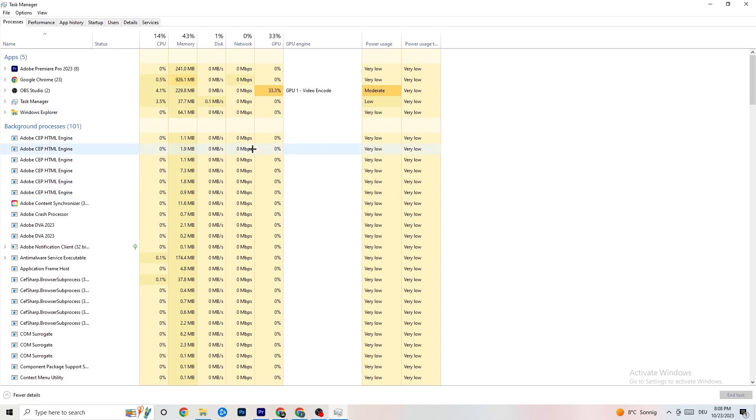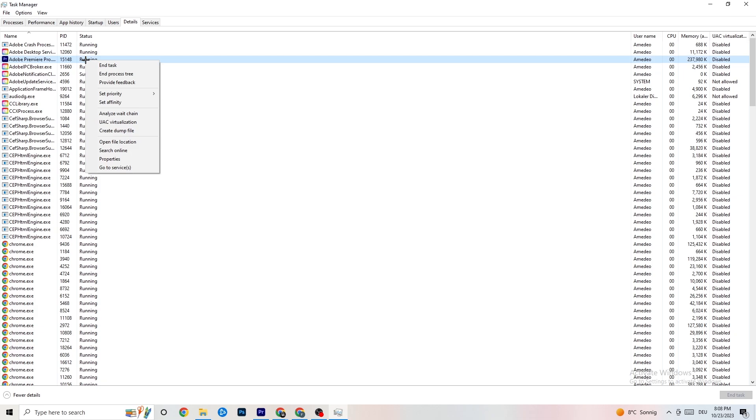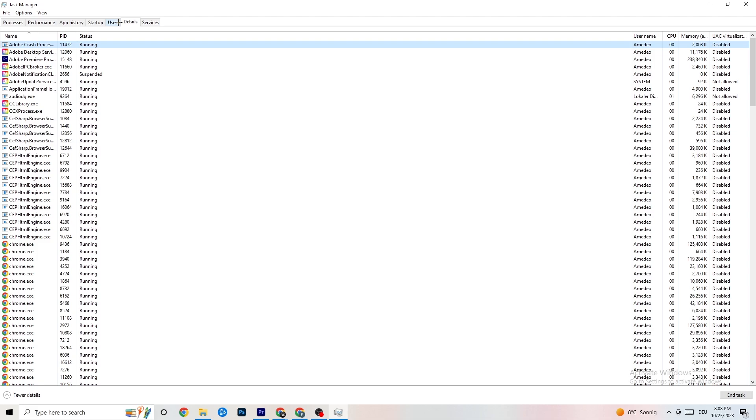Next, click 'Details' in the top left corner of Task Manager and search for your game. Do the same thing I'm doing with Adobe Premiere Pro — right-click your game process, hit 'Set Priority,' and change it from Normal to High or Real Time. Check which works better, hit Apply, then exit.